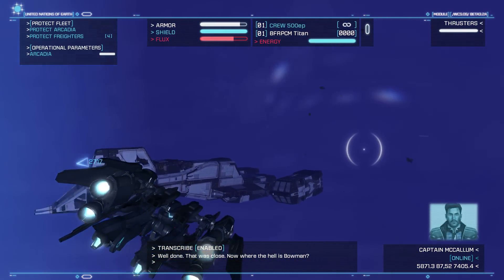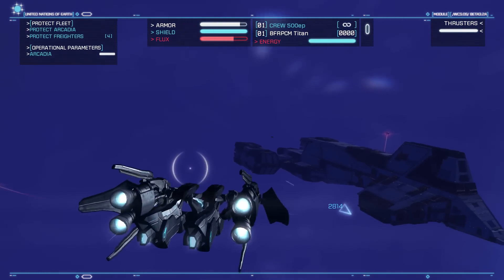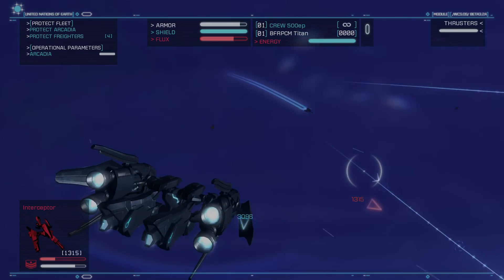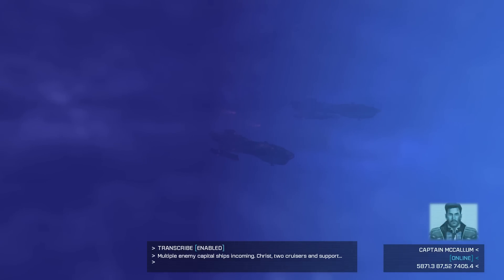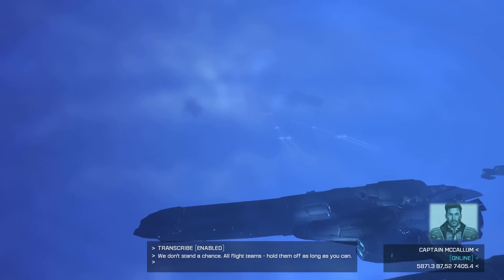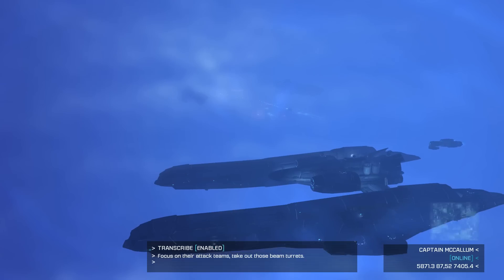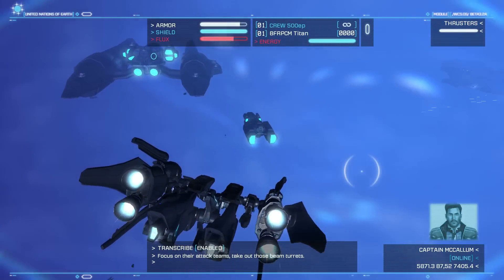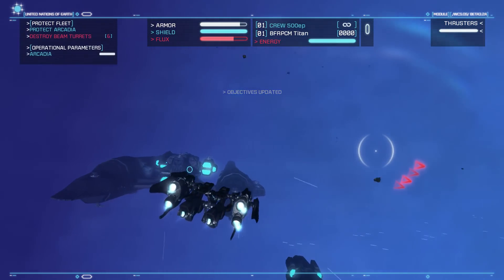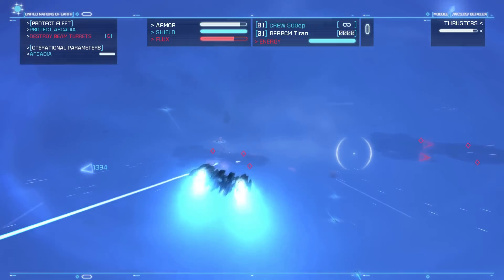Where the hell is Bowman? I don't know, what are you asking me for? So there's still things alive. Multiple enemy capital ships incoming — two cruisers and support. We don't stand a chance. All flight teams hold them off as long as you can. Focus on their attack teams. Take out those beam turrets. Understood, Captain. Captain in charge, my Bob.